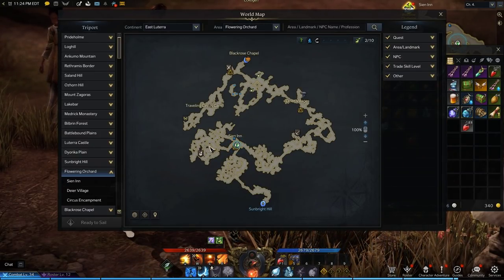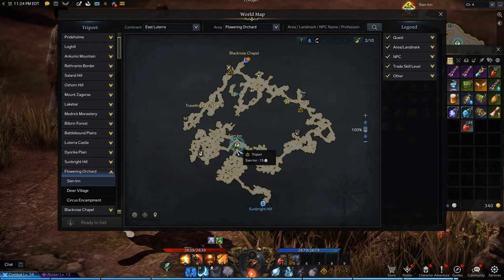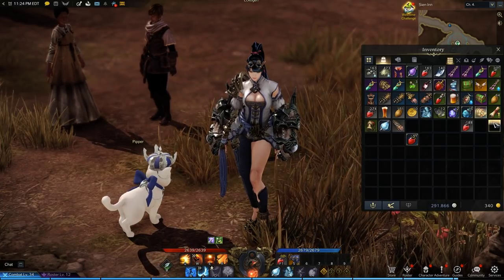First, you'll get Connie's storage key, which is an RNG drop from the twisted trees in the Orchid area just to the left of the inn.